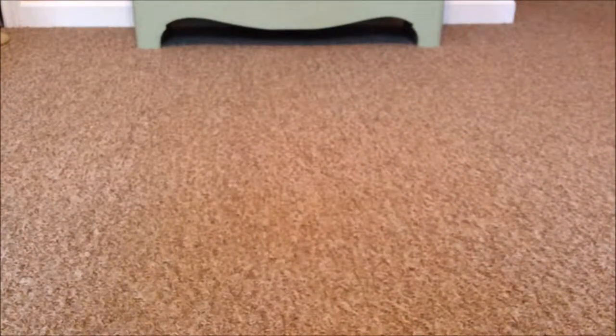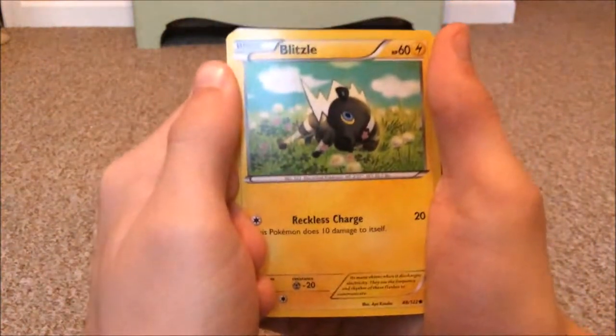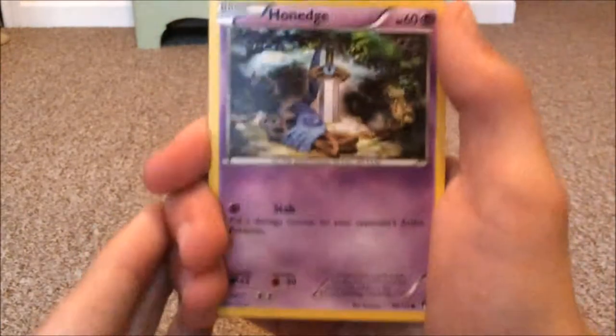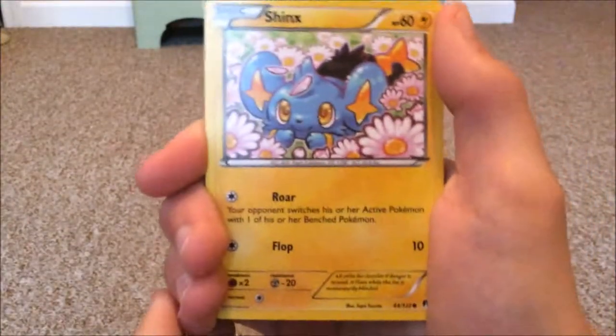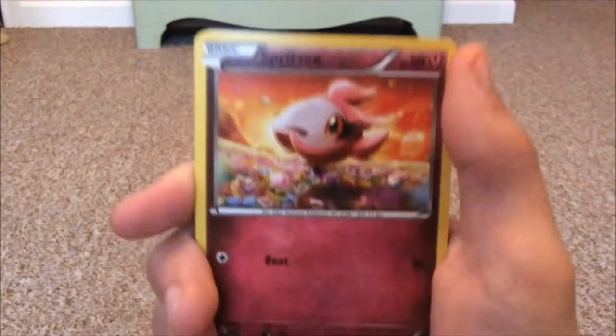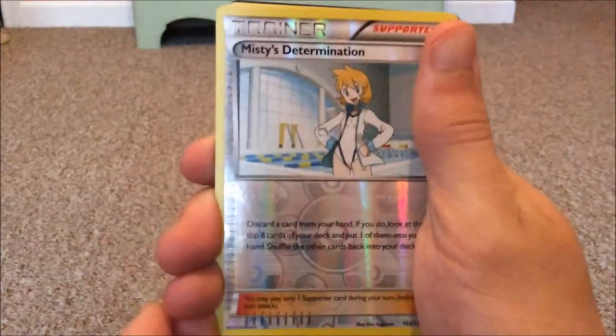Next we'll be opening XY Breakpoint. Let's get this started. First up we have a Blitzle, Pancham, Houndoom Edge, Shinx, and Spritzee.